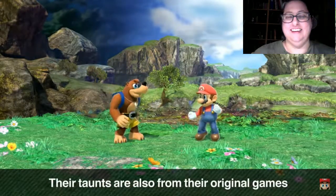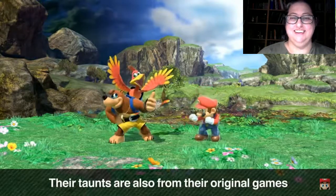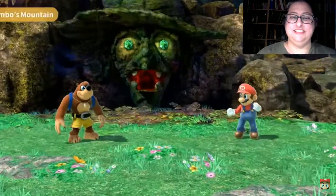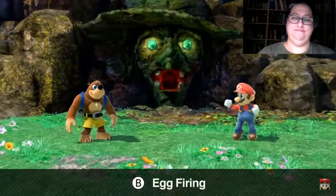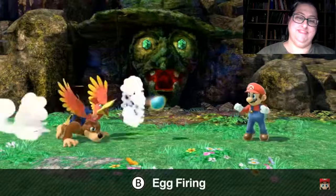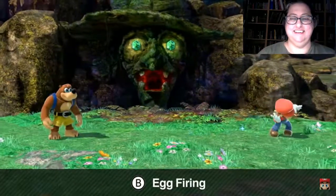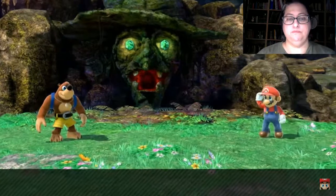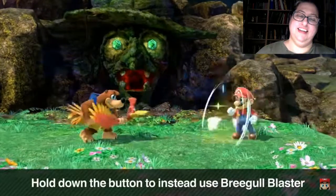The down and up taunts were something that existed in the Banjo-Kazooie series too. Now I'd like to go over their special moves. First, their neutral special is Egg Firing — it's pretty much their go-to move. By holding down the button when launching the eggs, you'll do the attack called Regal Blaster.